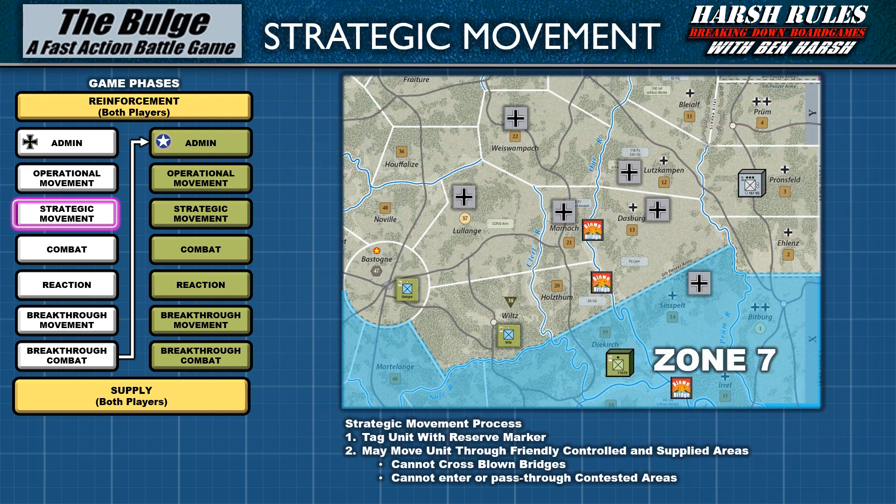Strategic movement allows a player to use their friendly, controlled, and supplied areas to greatly extend a unit's movement. To conduct a strategic movement, a unit must be tagged with a reserve marker during the operational movement phase. Then, in the strategic movement phase, units tagged with a reserve marker may move from their starting area to any friendly, controlled, and supplied area they can trace a path to using road and field connections. Be aware, though, they cannot cross blown bridges or pass through contested areas. Once a unit's strategic movement is complete, remove the reserve marker.